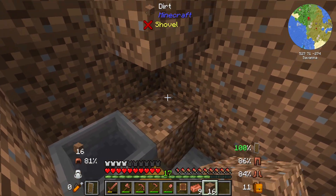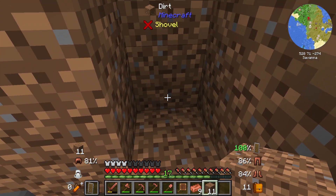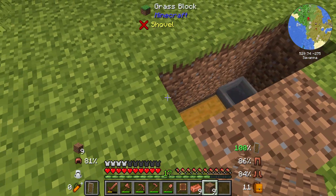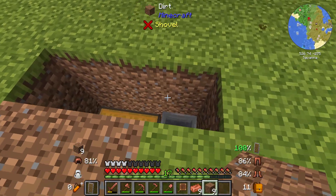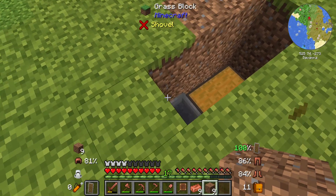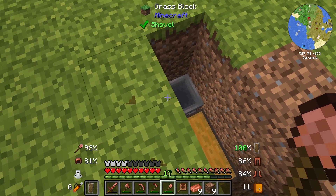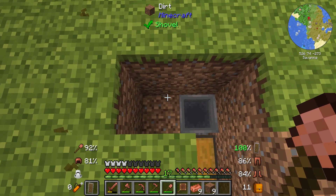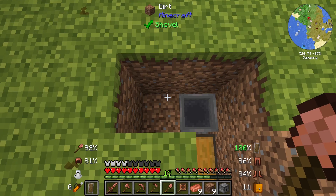Let's close everything back up. The next step is to put a dispenser right about here — so we've got our dispenser placed.